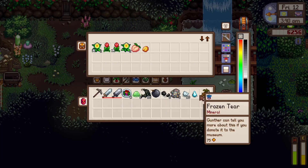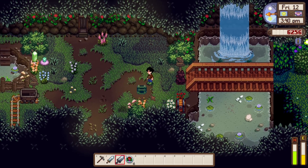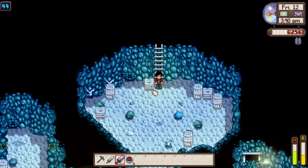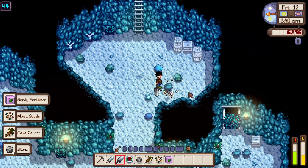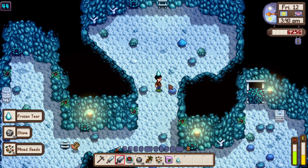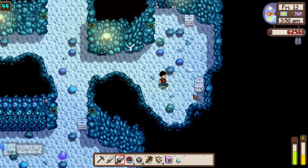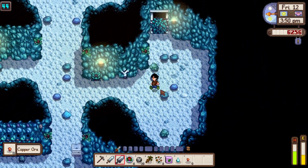We'll use this chest. Go to floor 44. Lots of boxes. My inventory is almost full again — I think I need to upgrade my backpack, which I have the money for, so we could easily do that.